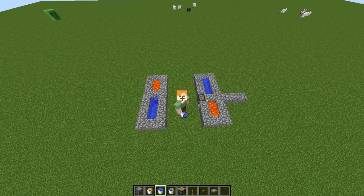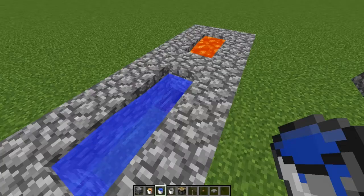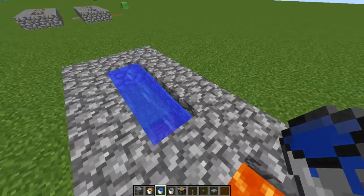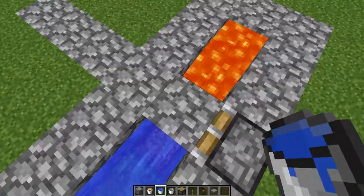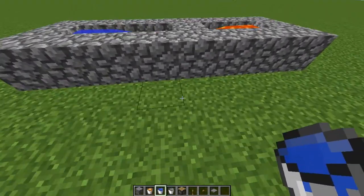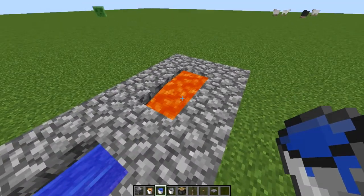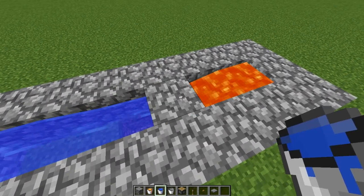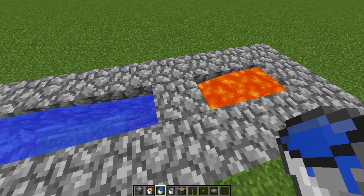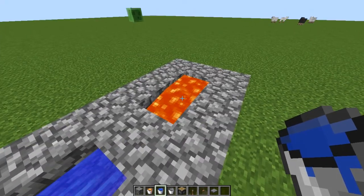The first one is going to be how to build a cobblestone generator. This one is the basic one and this one is kind of advanced because there's a piston to it. When you mine the cobblestone there is a chance that the cobblestone you mine will be burnt off because of the lava.